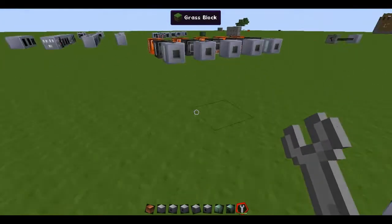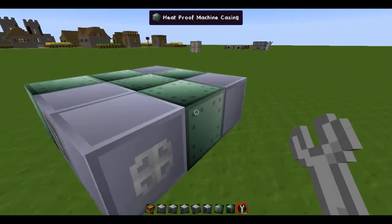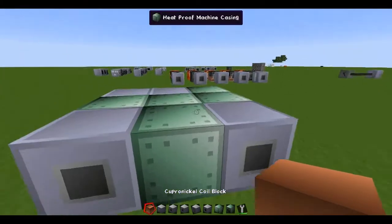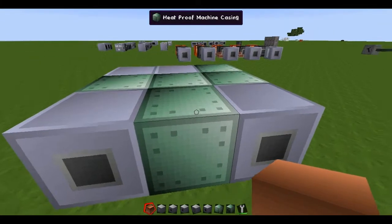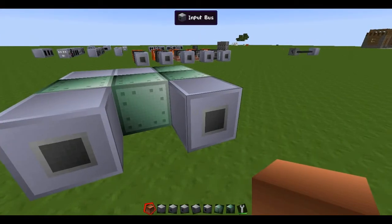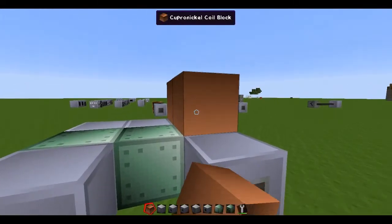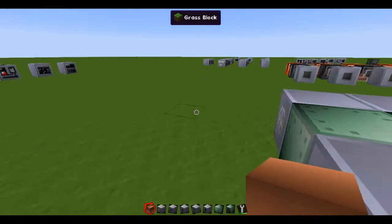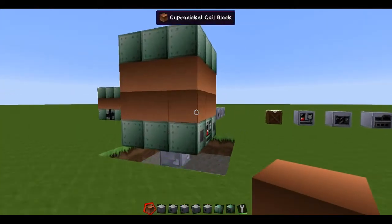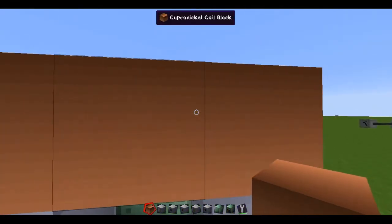Let's see if everything is correctly placed. Of course here goes the console. Above this we have our row of coils — the same coils we use on the Earthquake Blast Furnace, right here.